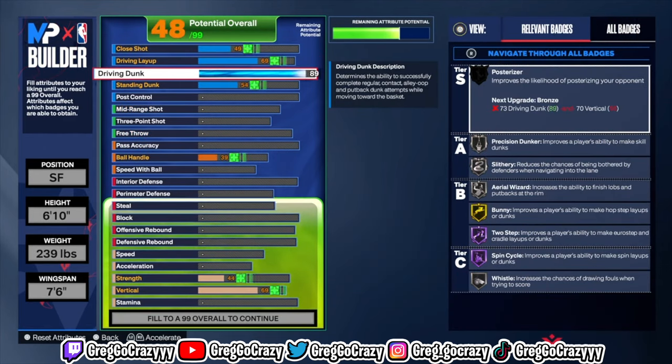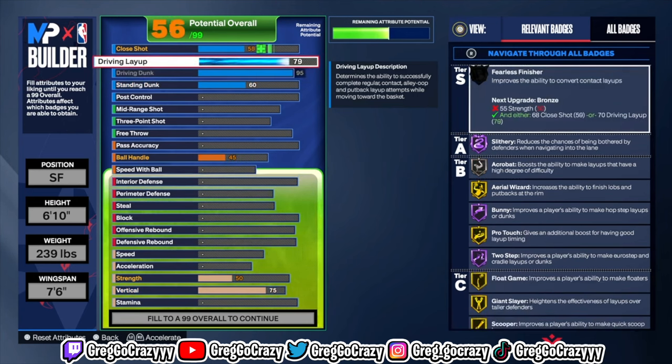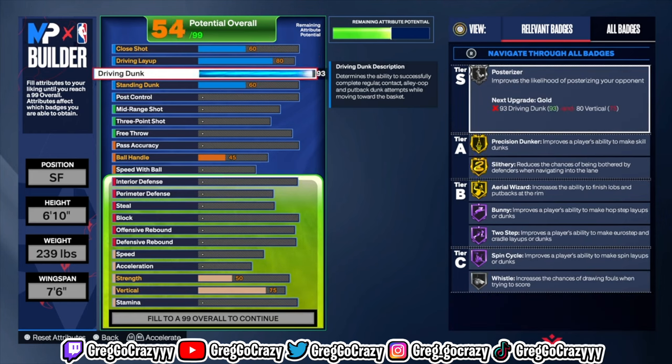In order to make this new Giannis Antetokounmpo build for Season 5 on NBA 2K24, these are the stats you're gonna want to put in. I made this build the way I feel is best, as I've tested different things on this game. There are some things you could keep, some things that really depend on you, but the way I made this build, I feel like it's perfect.